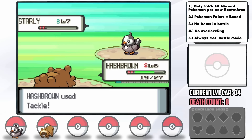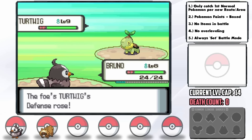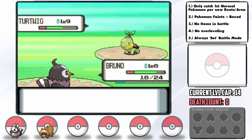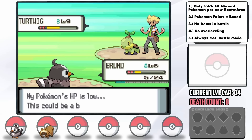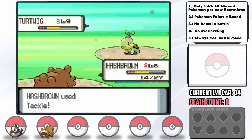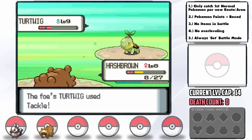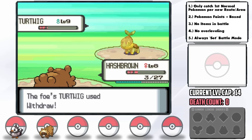With our Attack so lowered, I decide to use Growl on Turtwig so we can safely switch in Starly. Turtwig starts using Withdraw to increase his Defense, and Quick Attack is doing very little damage. Turtwig's Tackle looks like a 4-hit KO on us though, which is bad. He eventually gets Starly down to 5 HP and I'm forced to switch back into Bidoof or Starly gets sacked. Amazingly, he goes for Withdraw again so we get a free switch.